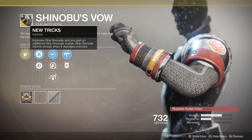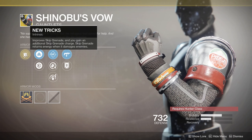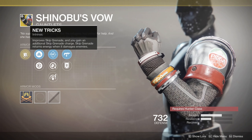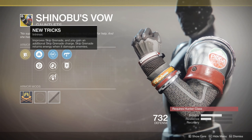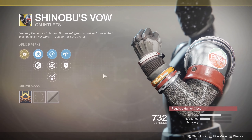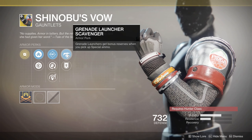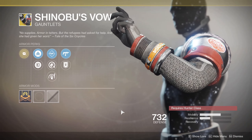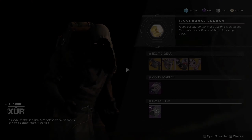We don't know how these exotics will be balanced when Shadow Keep drops, but on October 1st you'll be able to pull a set roll from your collections. So if any of these are missing from your collection, make sure you buy them. Even if the perks aren't amazing right now — the submachine gun and grenade launcher scavenger mods could see some Recluse synergy — you still want them in your collection.